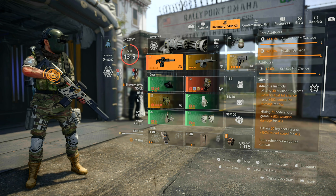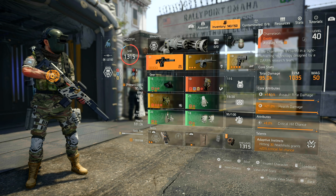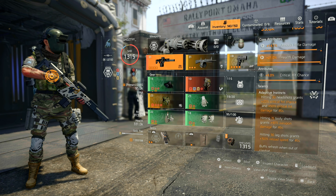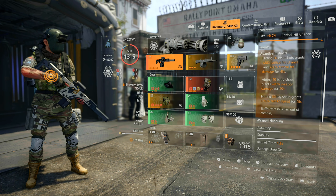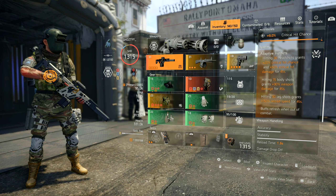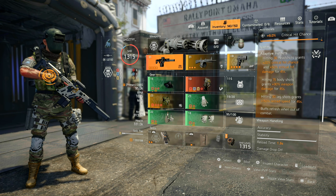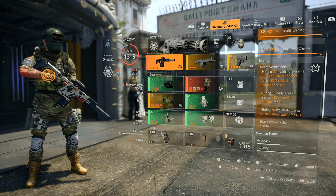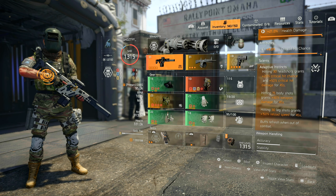Hitting 75 body shots grants you 90% weapon damage for 45 seconds — great because we are sitting at 95,000 damage right now, so that extra 90% weapon damage gives us a huge buff for 45 seconds. And hitting 30 leg shots grants 150% reload speed for 45 seconds. The reload and accuracy are probably the biggest problems with the Chameleon — one of the main reasons people turn away from it — so getting that 150% reload speed for 45 seconds is great, and you only need 30 leg shots.